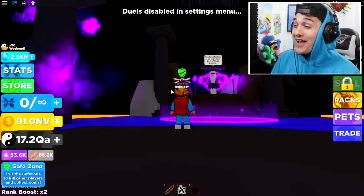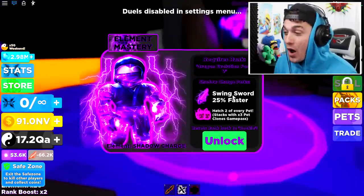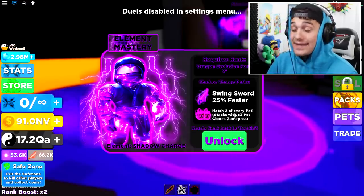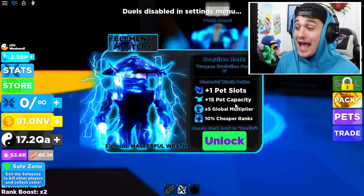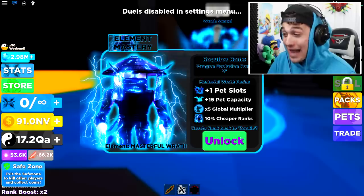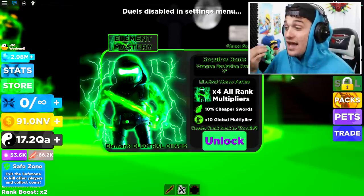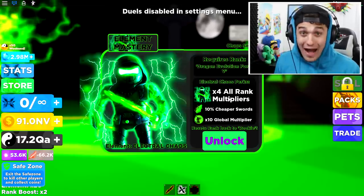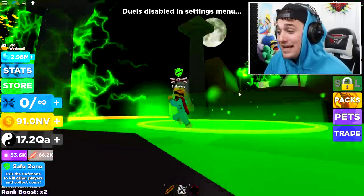Just like before, each one of these masters will give you totally different skills and perks. For example, one gives you 25 sword swinging and also hatches two of every single pet every time you hatch. The Masterful Wrath perks are plus one pet slot, plus 15 pet capacity, times five global multiplier, and a times ten cheaper rank. And the Electrical Chaos rank gives you four times all rank multipliers, ten times cheaper swords, and a ten times global multiplier.